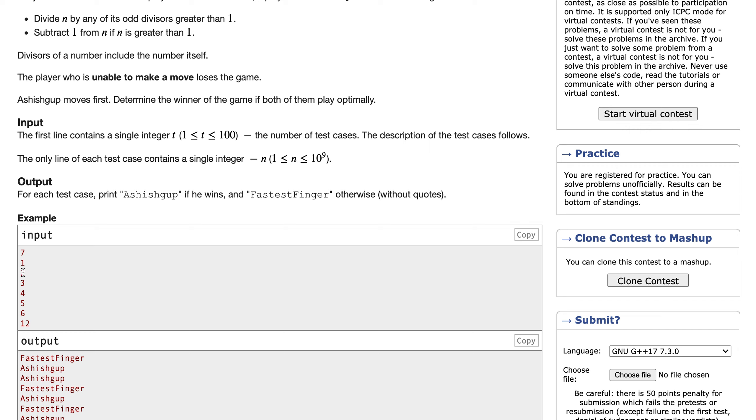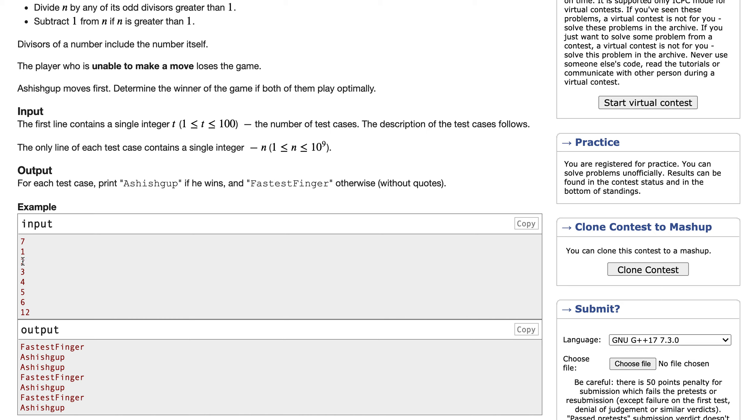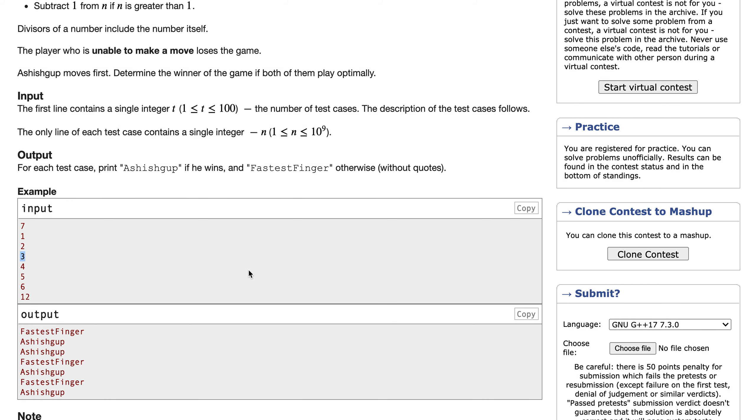If player 1 starts with n equals 2, the only odd divisor is 1, which is not greater than 1, so there is no valid odd divisor. However, we can subtract 1 since n is greater than 1. After subtracting, player 2 would have 1 on their turn and would lose, so player 1 wins when n equals 2.